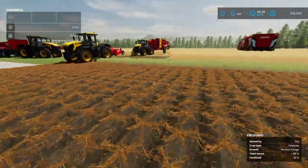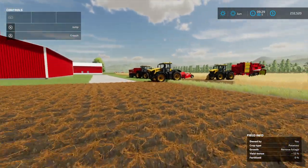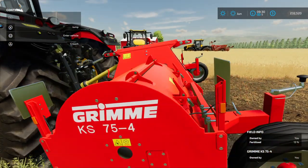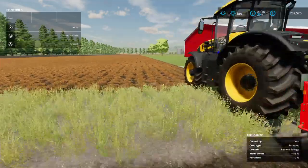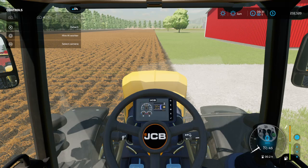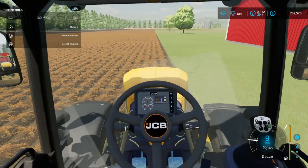First thing you need to do is if your field looks like this, it'll say 'growth ready, remove foliage.' Just like for the sugar beets, there's two ways to do this. The first way is with this right here — this is a foliage remover. It'll remove the tops of the potatoes. Lower your topper — it's what they call it, a topper — so turn on your topper and away we go.